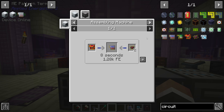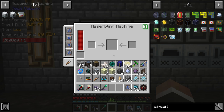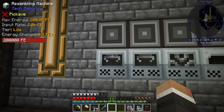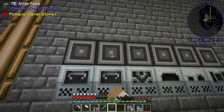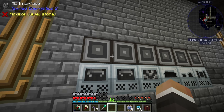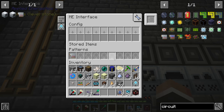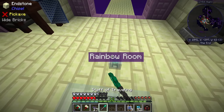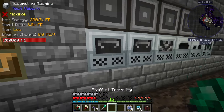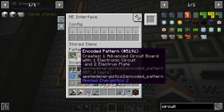Advanced circuit boards are made with regular circuits and electrum — we'll encode that. Advanced circuit parts are also made in the assembly machine with glowstone and lapis — we'll encode that as well. The question becomes which machines to put these in. I think we can put the advanced parts in one machine and the advanced circuit in another, and we also need the final circuit recipe.